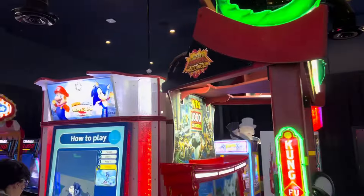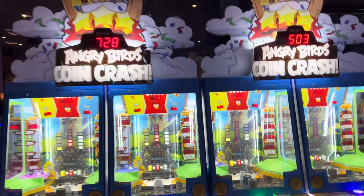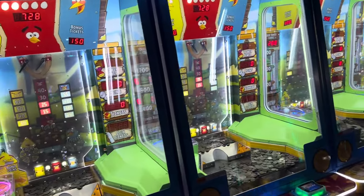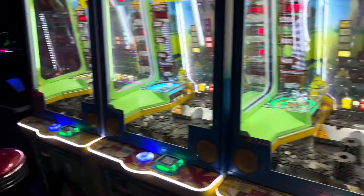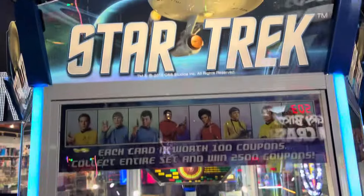They have two Angry Birds coin crashes. My theory is that they might have taken one of these from the old Houston store that closed down — that was the first ever public Dave & Buster's, technically. There were two stores in Dallas, but those were technically the co-founder locations and weren't technically Dave & Buster's stores that the public saw. They first announced the first public store in Houston, which I actually got to before it shut down — a very, very cool store. But I guarantee one of these might have came from that closed store, because it's very rare to find two Angry Birds coin crashes at Dave & Buster's. Here is Star Trek and there are a couple other coin clusters that I missed.